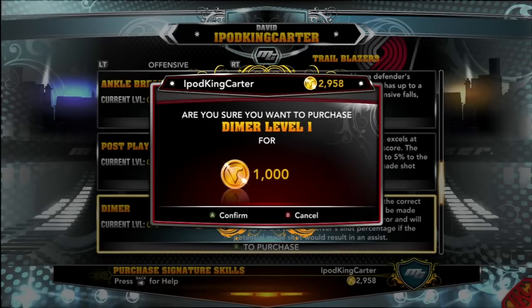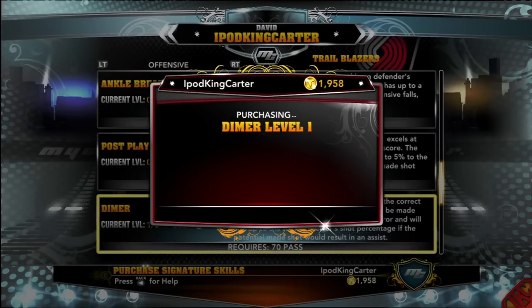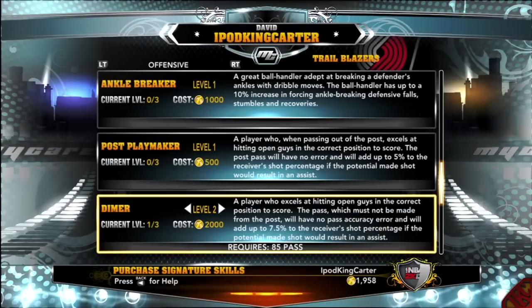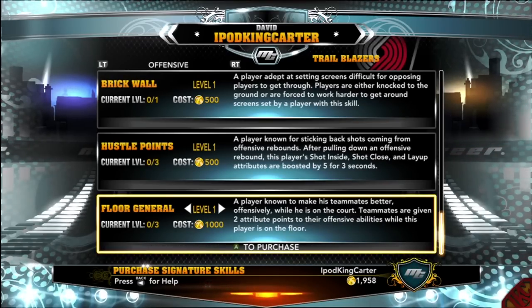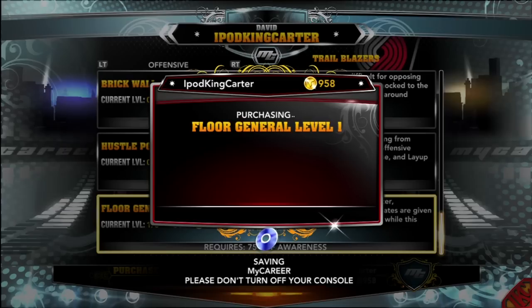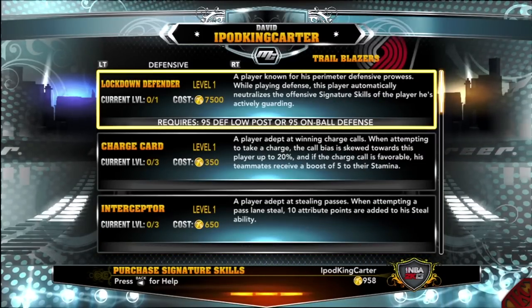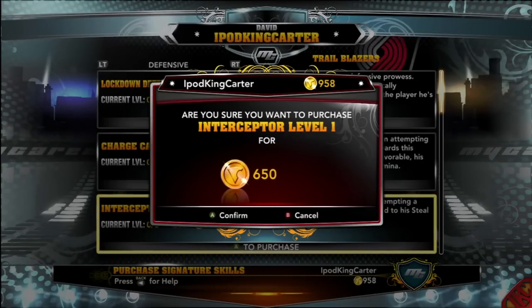Moving on — I need to get three levels on Dimer, which will be hard. Also, you guys got to realize 2K servers aren't that strong, which is why a lot of people had problems with their VC and skill points. Moving on to the next signature skill: Floor General. It's only right. It has three levels, so I'll be making my teammates better every time I'm on the floor.